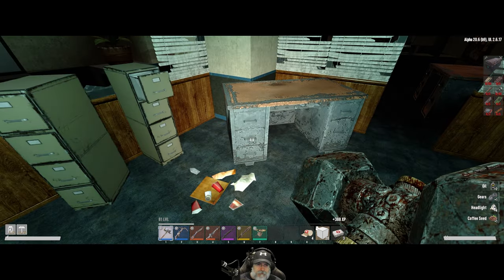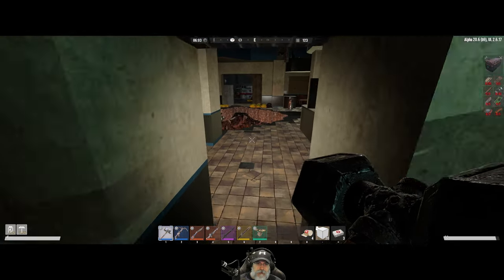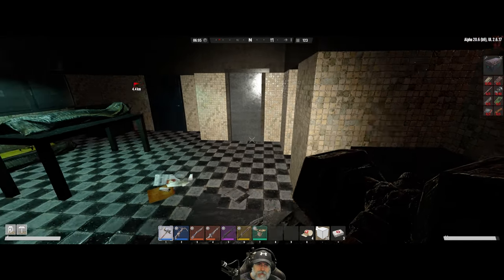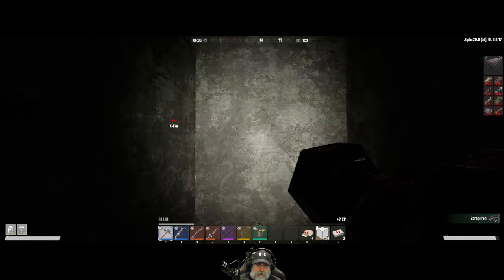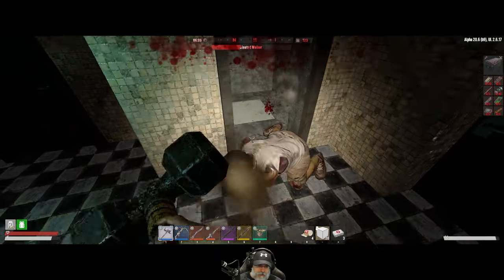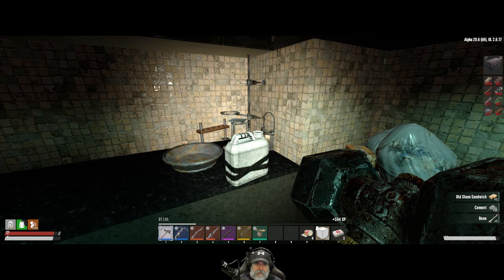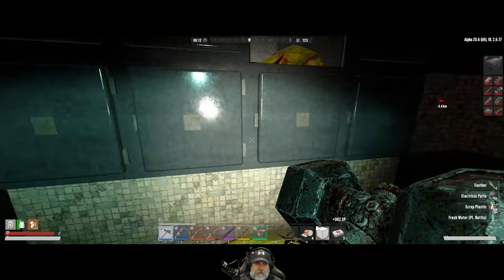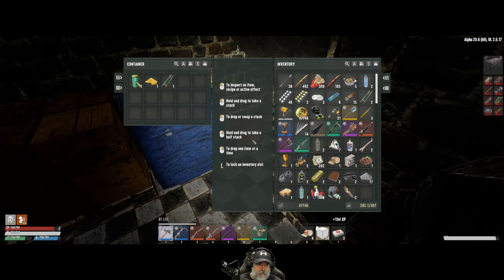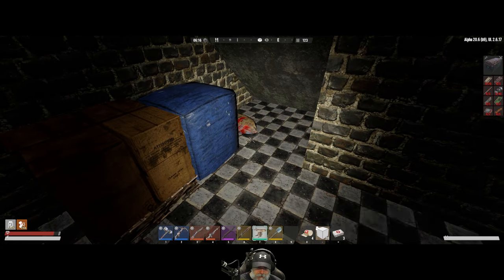Let's loot this stuff — take some brass, always need more books. Have we done this place before? I don't think we have. There's probably a zeke behind here. What's down here — oh shit! Where did he come from? I closed the door so I wasn't expecting him. He must have come from up above. Beaker — no, not a beaker. These are not lootable. We're in the morgue, by the way, just in case you didn't pick up on that.